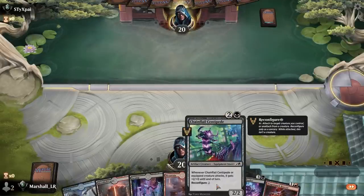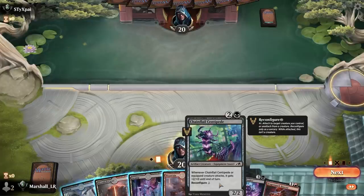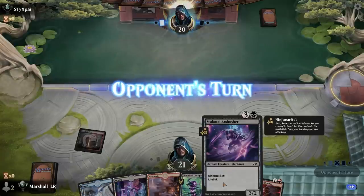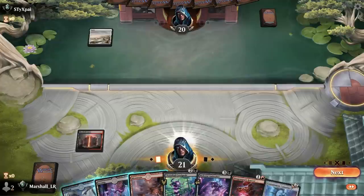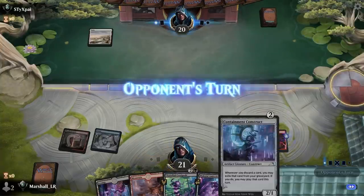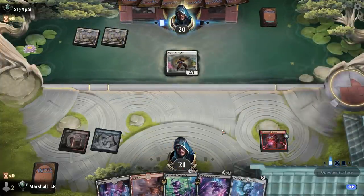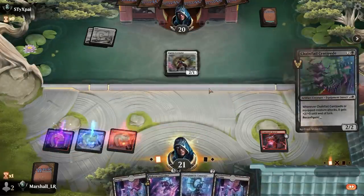This card reconfigures to give plus two plus something — whenever it attacks, okay. And then this thing is a 3/2 lifelink with Ninjutsu for one and a black — nice. Let's just get the Reactor going here; play it first and then follow it up with all artifacts, usually a good way to go.